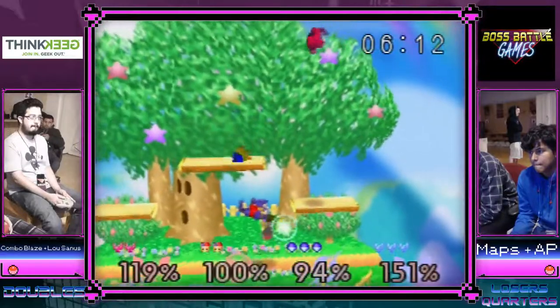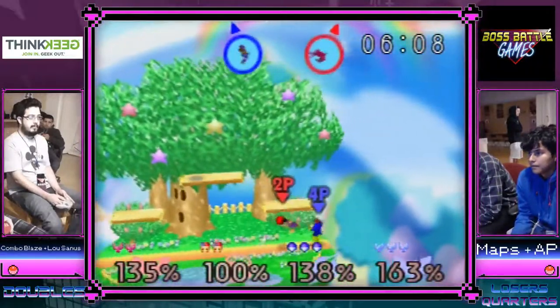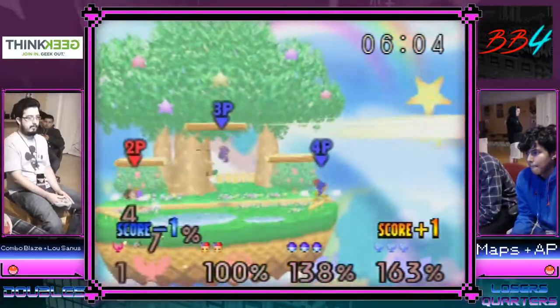I would have liked to see a back throw from maps — he didn't realize how high a percent combo was at. But that slide off — that was a bit of a question mark Falcon kick. I know combo likes Falcon kicks.